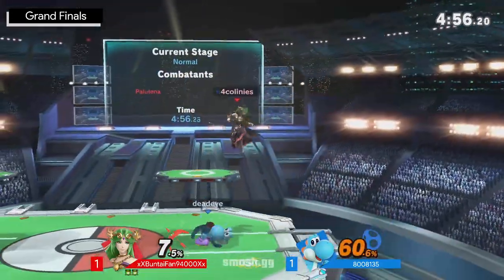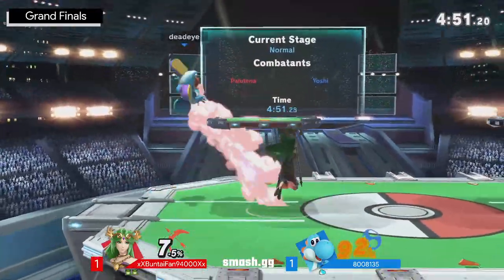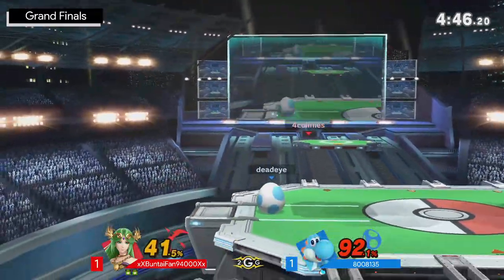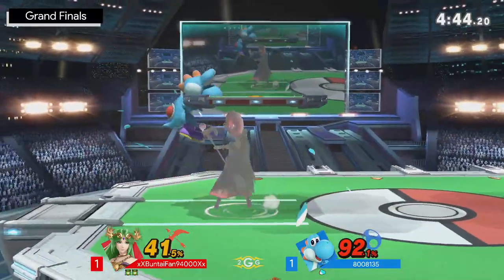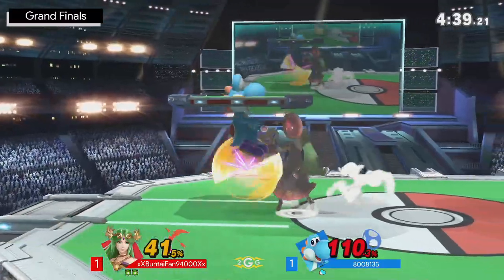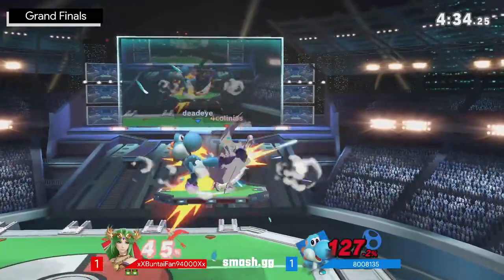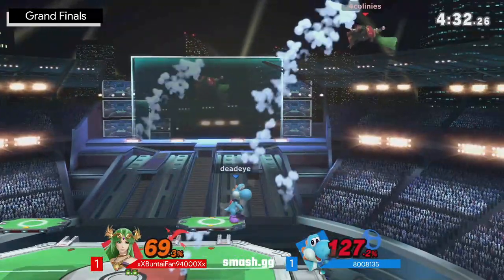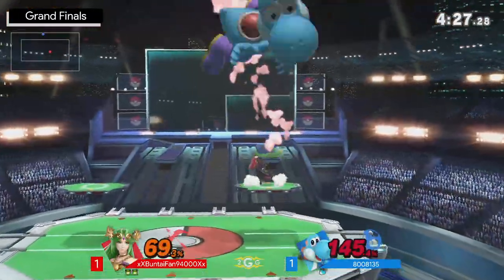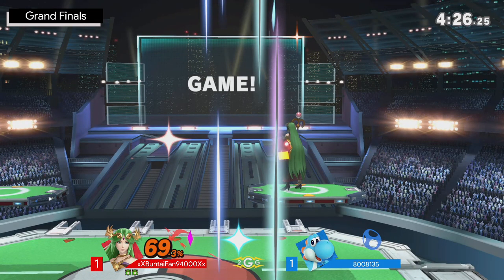Buntaifan still in two stocks with an immediate corner carry. Yoshi was actually able to find a double jump out of that nair link — wasn't fully connected, so good for Amante. But who goes through with the hard commitment, trying to go for it all, and finds those up tilts and up airs? Being under a platform against Yoshi is definitely not what you want. This is definitely looking like Buntaifan's game. The stage pick is really good — and down-b not getting all the hits. That's it for Buntaifan.